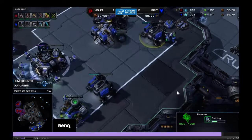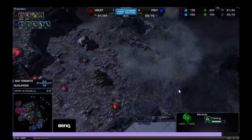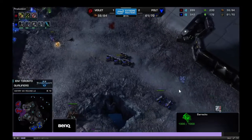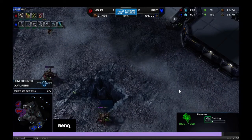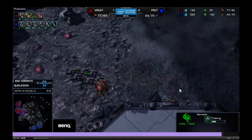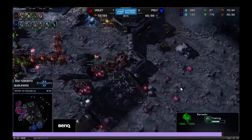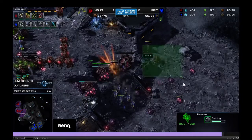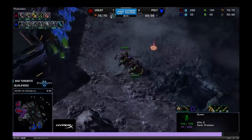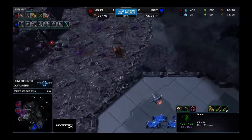Right now the queens are kind of out of position — if nothing's blocking the ramp, Polt's runby could do a ton of damage. But Violet is too good: he has a queen over there that almost dies, with a really clutch transfuse, and he has a second transfuse available as well. If Violet didn't have that transfuse, the runby would have gone through and Polt would have been in a great position. The runby is denied and this is now an even game — neither player has done significant economic damage.